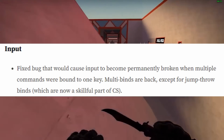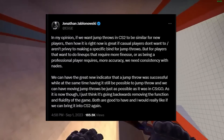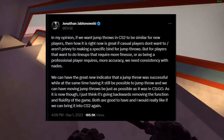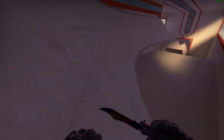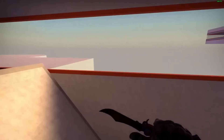The CS2 devs do not want the jump throw bind from CSGO to be a part of CS2. This is a huge talking point and issue right now among the pro scene as well as competitive play. This wouldn't be an issue at all if the regular jump throw for CS2 — the manual way — worked fine and was consistent, which it is not.